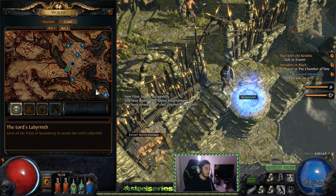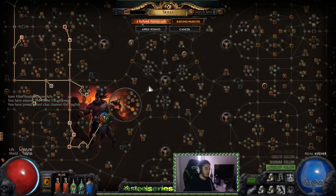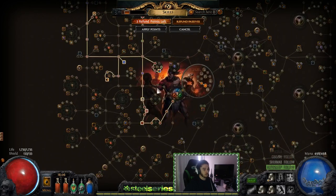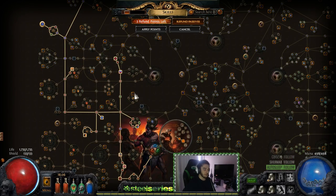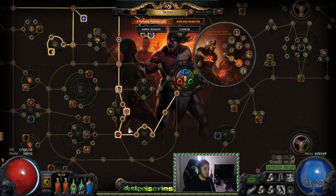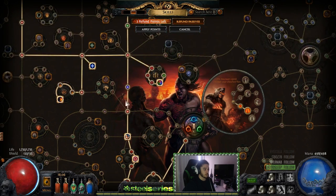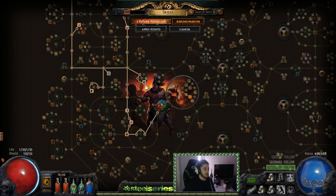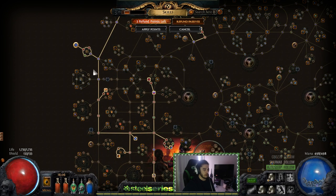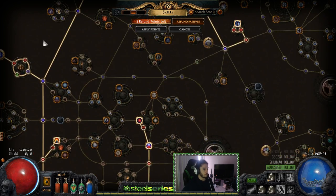Just to run you guys down the character really fast: we are playing Chieftain life Righteous Fire totems, and in the next patch I might try this as a Scion — we'll worry about that later. Hashtag Scion master race. So we started off Chieftain, traveled through some life and life regeneration, grabbed our Totemic Mastery. I actually went cleave into sunder — don't use Ground Slam, use Cleave, Cleave is way better. So you basically go Cleave into Sunder into dual totems and you're pretty much good.